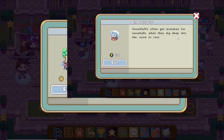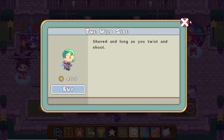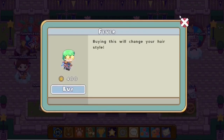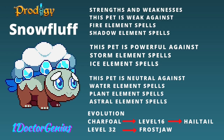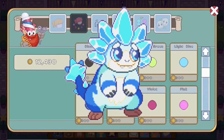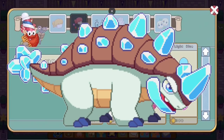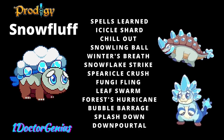Snowfluffs are often mistaken for snowballs when they dig deep into the snow to rest. Just imagine sleeping and then being picked up and thrown across a football field! Since it's an ice-type pet, it's weak against fire and shadow, strong against storm and ice, and neutral against water, plant, and astral. It evolves at level 16 into a Hailtail and at level 32 into a Frostjaw. It can cast four different spells: Down Portal, Force Hurricane, Spherical Crush, and Snowling Ball.